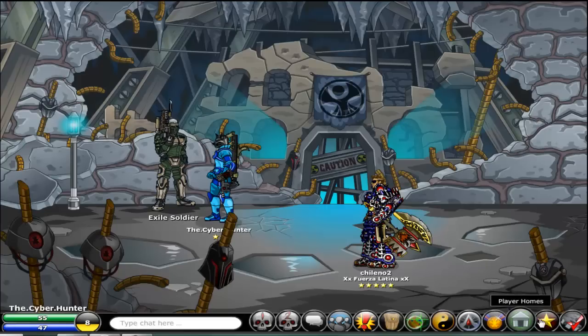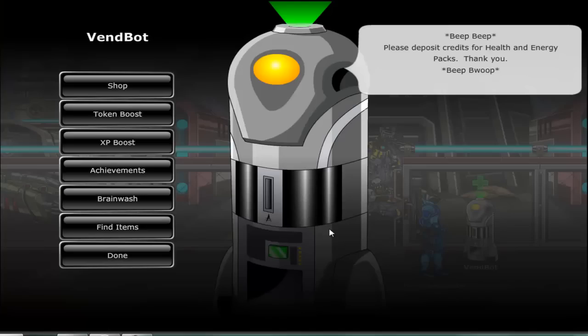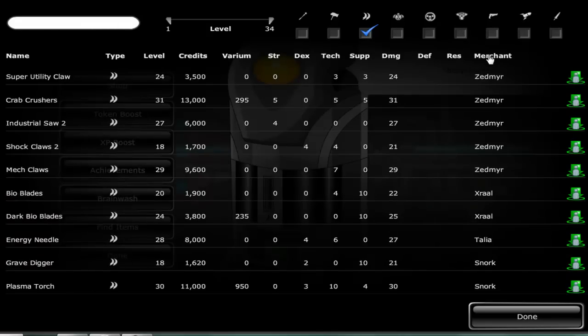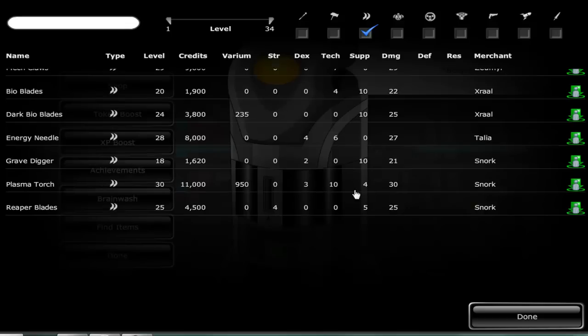The Finder Bot — I believe it might be useful. Not quite sure, since you can jump pretty much everywhere already, but if you want to go to Snork, you can search on the Merchant, find some Snork stuff, and jump there.